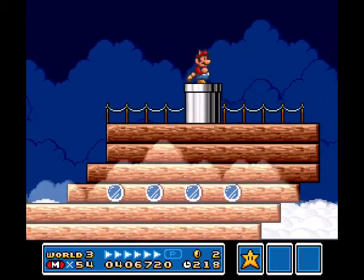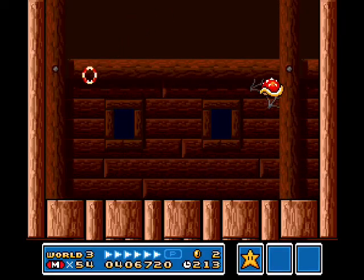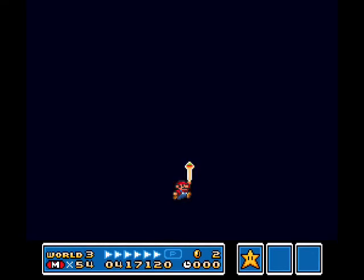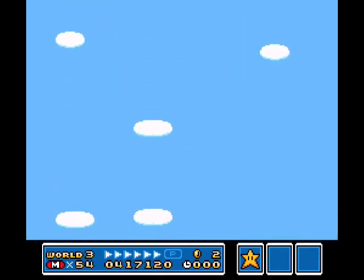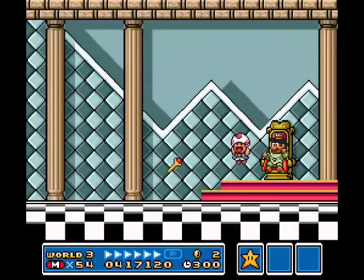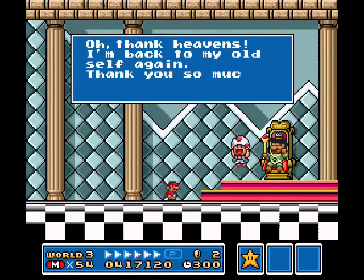That was pretty short, and time for an actually unique boss battle. Hello, Wendy. I jumped right into that one. She basically shoots hula hoops — at least that's what I call them, or maybe rings of candy, I don't know. Wendy's boss arena is completely flat and she behaves a little bit differently than Larry and Morton did, and as we'll find out she behaves a bit differently from most of the other Kooplings as well. But our king's back — he actually kind of looks like Mario, but he's back to his old self again, so that's the important part.